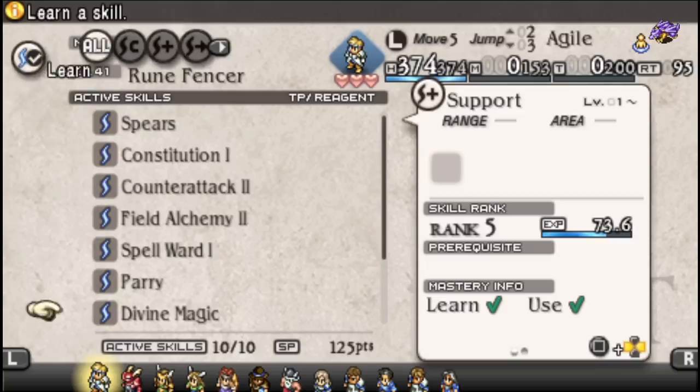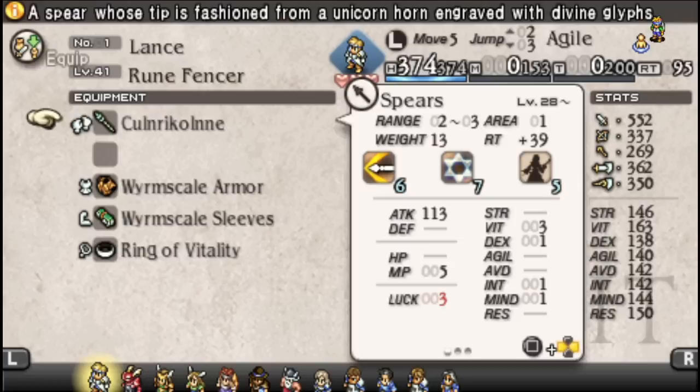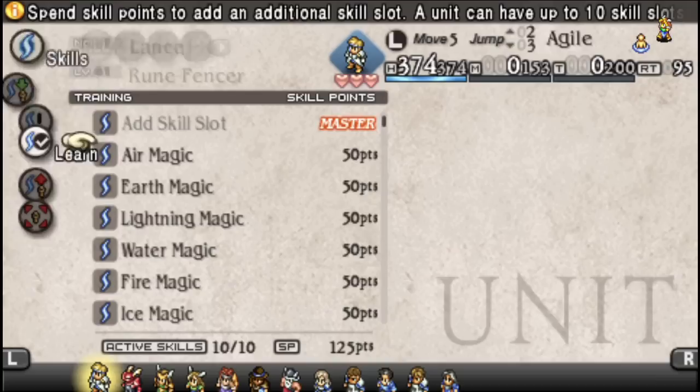Once you get to the end game, you start noticing range 2-to-3 spears. So put down a Barricade and stab behind the Barricade — those units aren't going anywhere and you basically get free attacks. At the same time, check out all their action and move skills and you'll notice some useful stuff. Barricade is an action-move skill on its own.